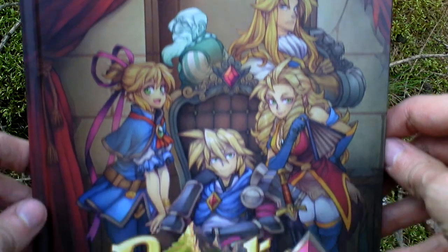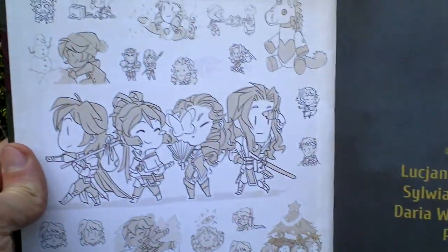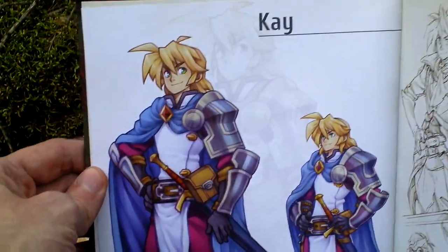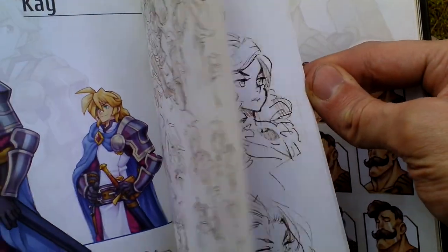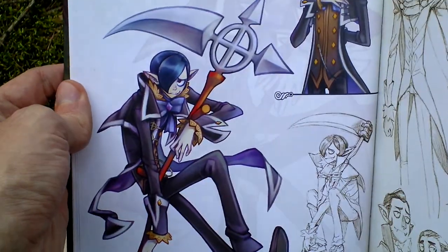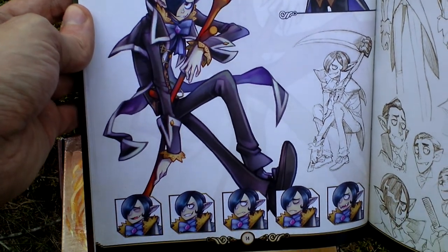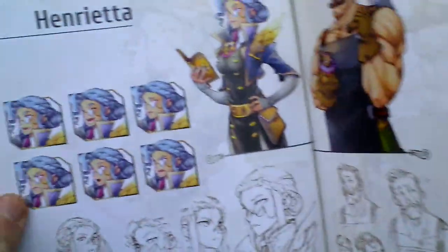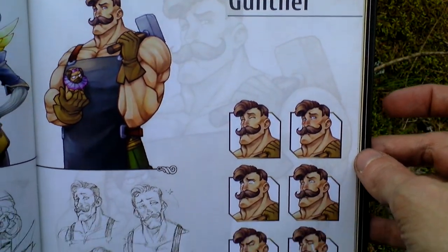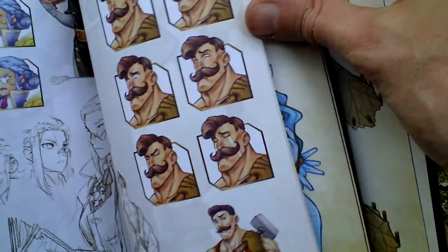Next, there is a big A4 format art book with nice concept art from the game. Here is the main game character Kay, and here are some of his companions. Very nice art. Most notable people that you will meet in the game — not sure if all of them will be your party members.